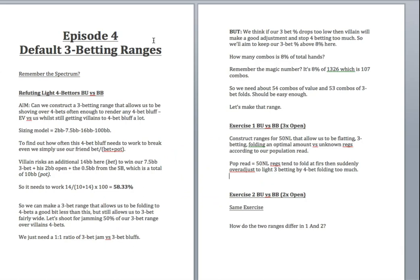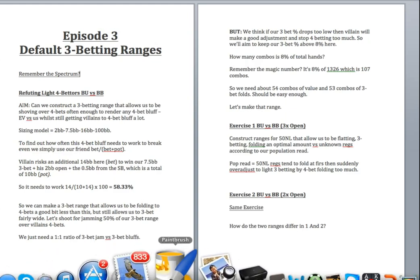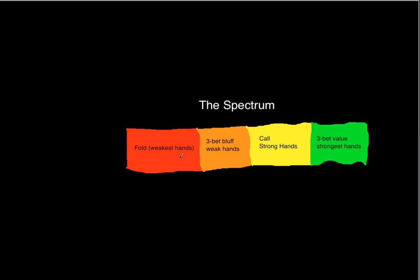Let's revisit an old friend — the spectrum. This is from way back, maybe episode 40 or so, where I first tried this idea. The best way to find your 3-bet ranges when we don't have other information is to rank them in a spectrum with four segments. At the strongest end in green, you have your 3-bet value hands — aces, kings, queens, ace-king. How many go there depends on how wide your opponent calls.